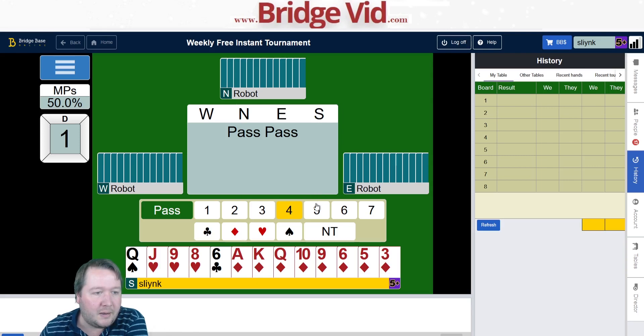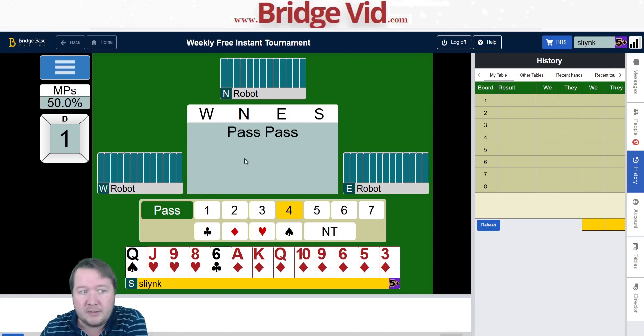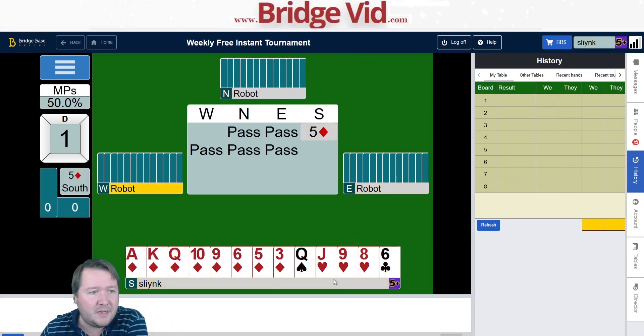I have very little defense on this hand, and the opponents could easily make four spades. Making five diamonds is probably a little bit of a stretch, but if I bid four diamonds and the opponents bid four spades or even four hearts, I'd probably want to be in five diamonds anyway. So I'm just going to go ahead and bid five diamonds.